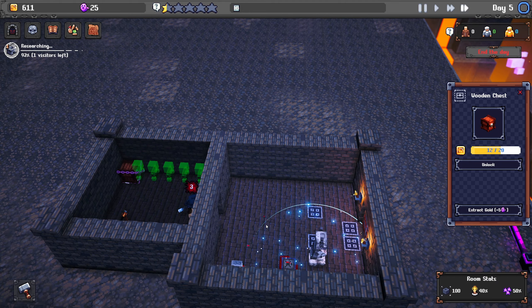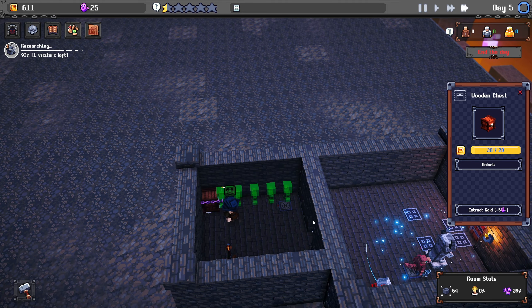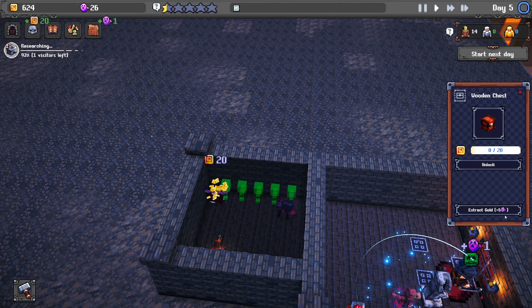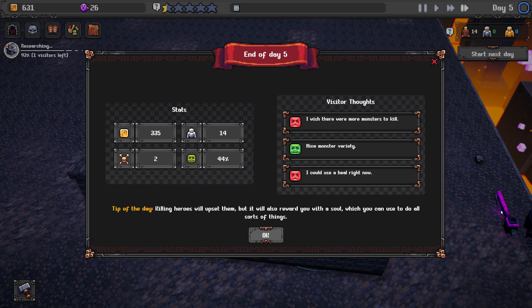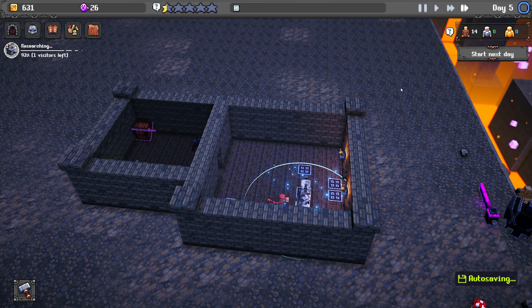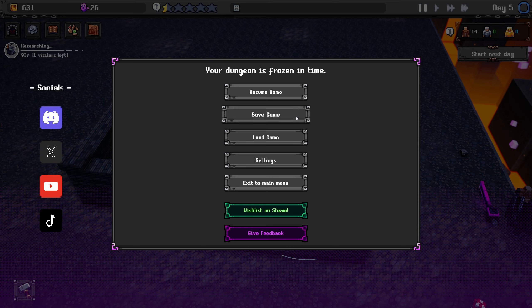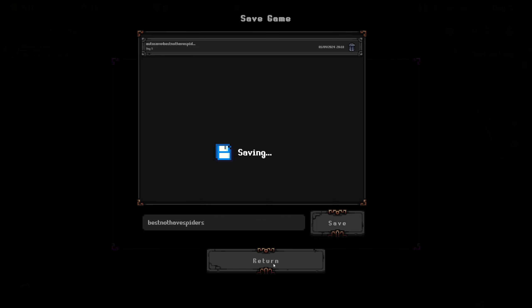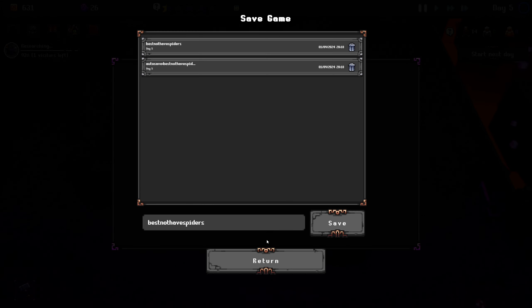Do I get the gold from them at the end? I'm on 12. Can I claim that? I can extract that with a soul if I wanted to. It does seem quite hard to actually balance the dungeon, but now we've got multiple rooms that's the right way to go. And as I said, killing them will upset them but also gets you soul upgrades. Interesting! That's all I'm gonna look at for now — I'm gonna do a new save.